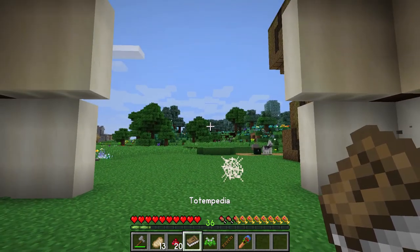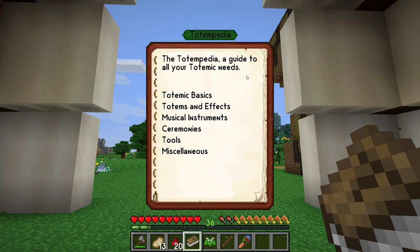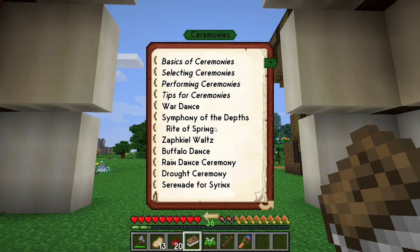The rituals you'll find in the Totempedia. It's always good to read through all the manuals you get in this mod pack, especially if you're new to any of them. But I've already done this a few times, so I have a fairly good idea of where I need to jump to. First we're going to go to Ceremonies.